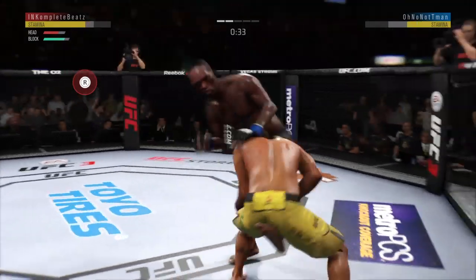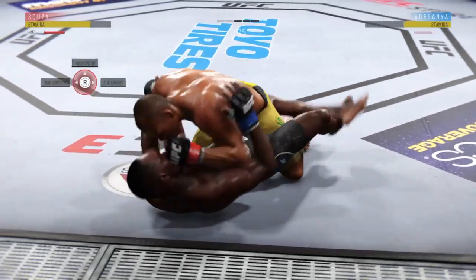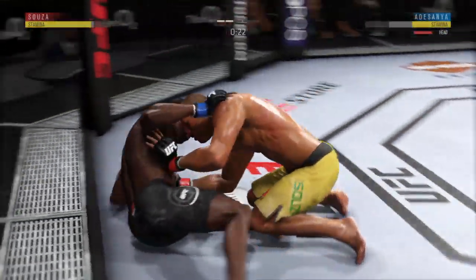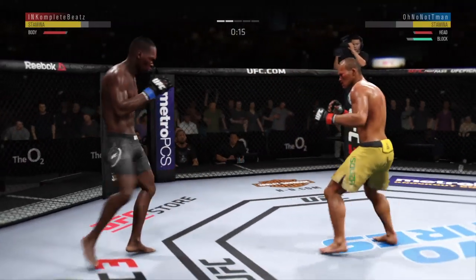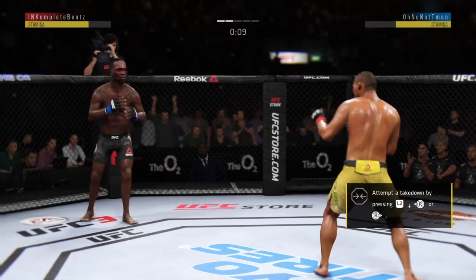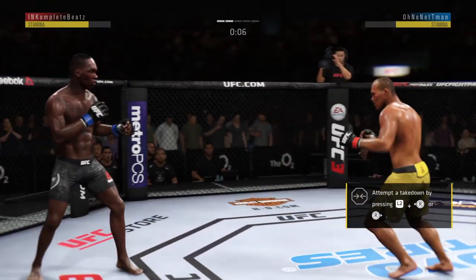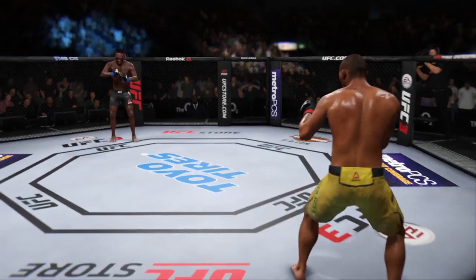Whiffs on the straight right hand. Signs of bruising now on that left thigh. Oh, he tagged him with the right hand. In on a single — and he gets him down. In half guard now. He gets up again here, but he looks hurt. Well-placed kick there by Adesanya. Final seconds here. That's the end of round number two.